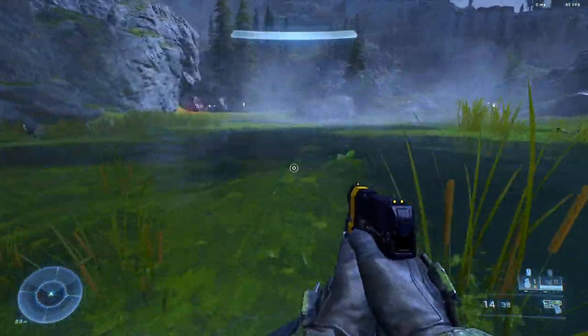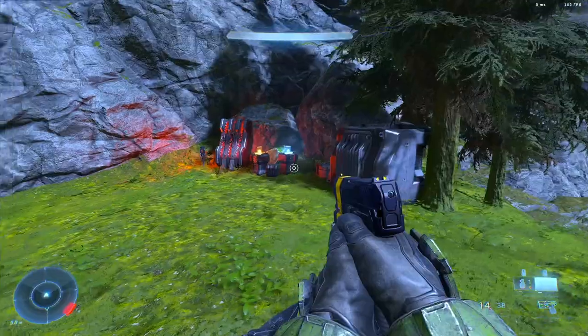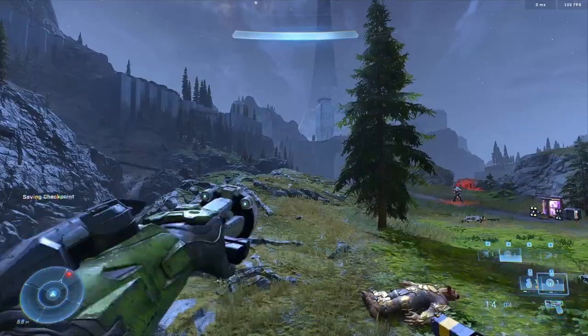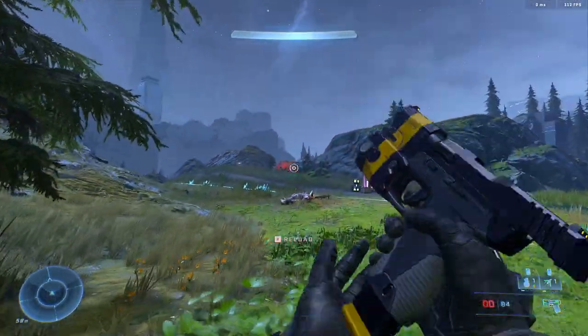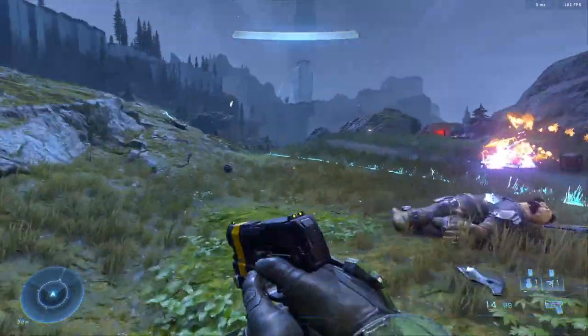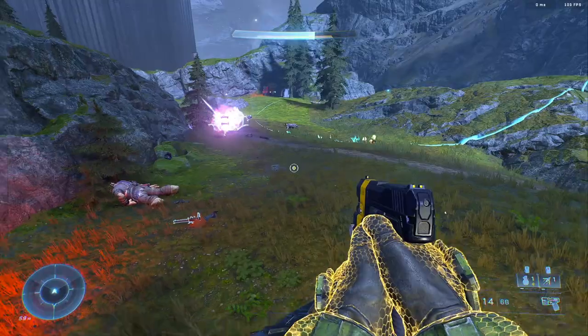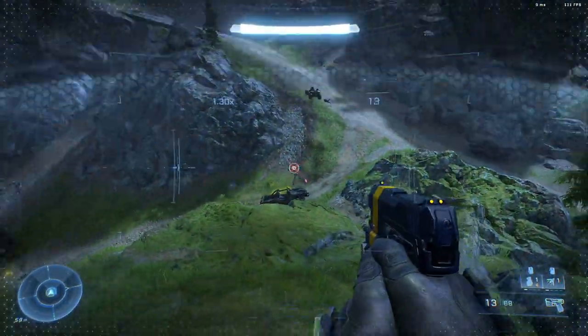As you can see as I'm fighting these enemies — again, this is all on Legendary — it's killing unshielded brutes in two shots. You hit one headshot to pop off the helmet, one headshot to finish the enemy. And of course, any grunt, jackal, skimmer — if they don't have a shield, it's one shot to the head and they are done. Even if they have a shield, this thing still rips right through them. By far, it's been one of my favorite weapons.